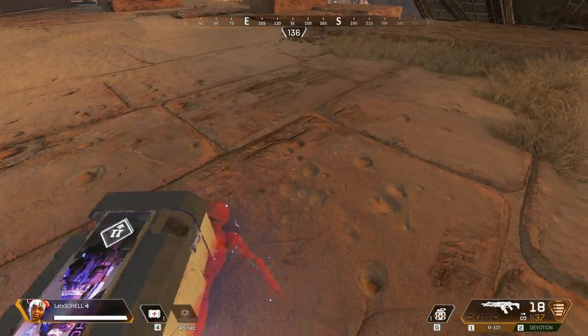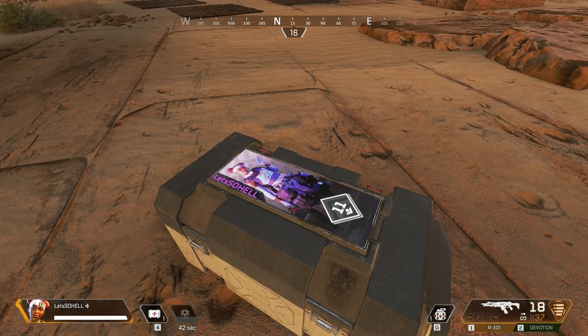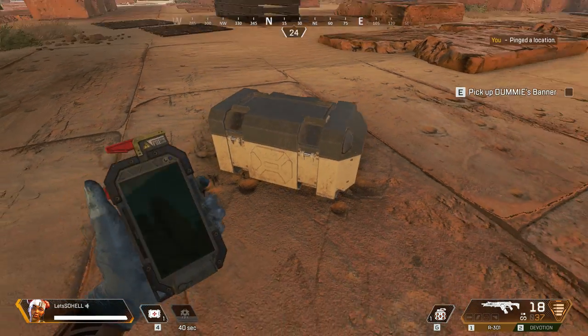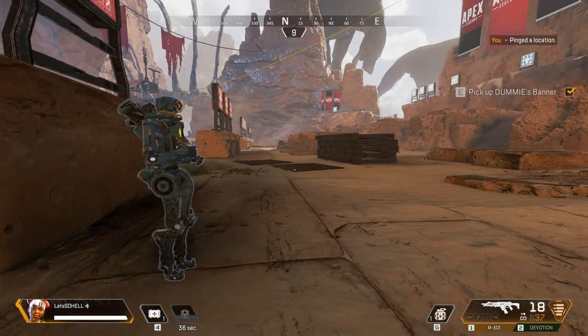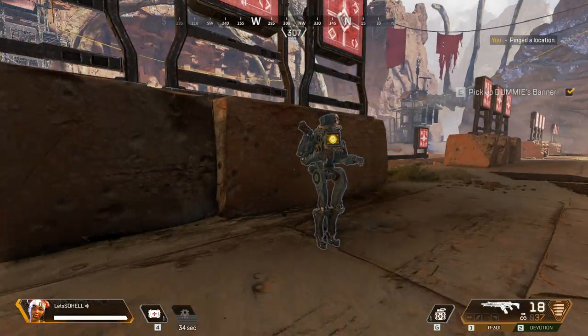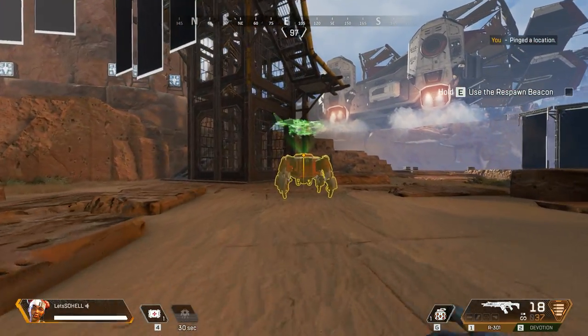But sometimes teammates die. Don't worry too much — you still have a chance to bring your friend back. Approach dummy's stash and grab their banner. You can use that banner to bring back your friend through any active respawn beacon. Approach the respawn beacon and, when prompted, hold for activation.